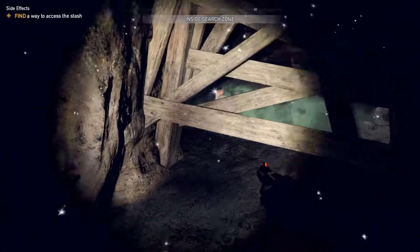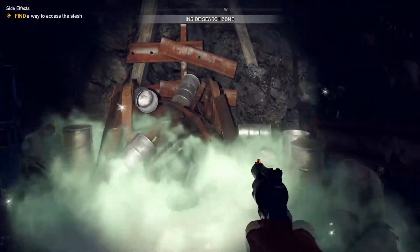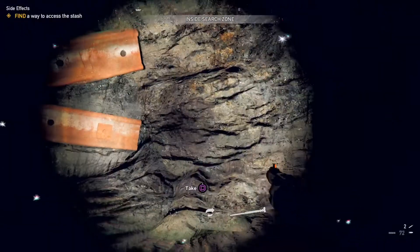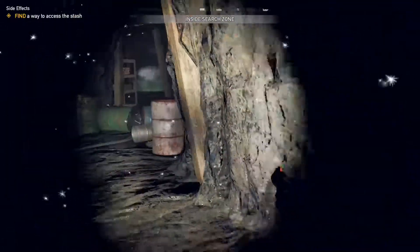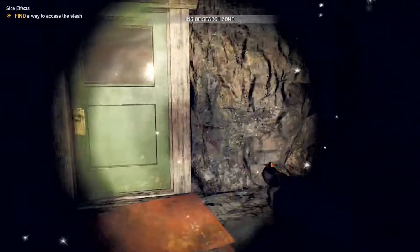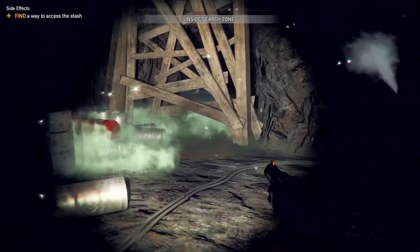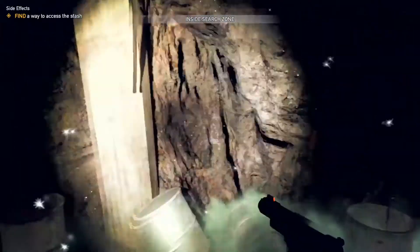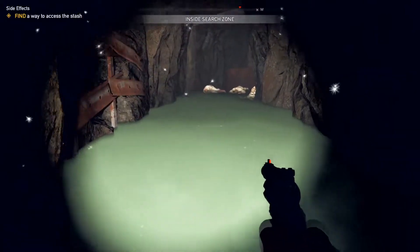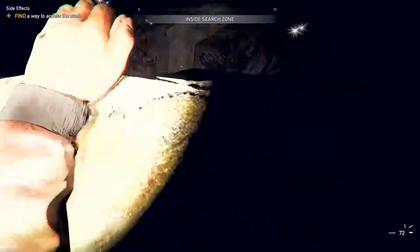Wait, it didn't work this time. There we go — I don't think I placed it in the right place. So you follow through here, round the corner. Can you open this door? Yes you can. Loot the sack, throw another dynamite, get back. Is that water? Oh, it's actually — I thought that was water, it was just air.